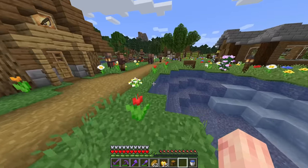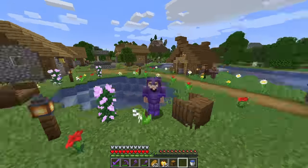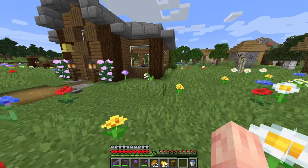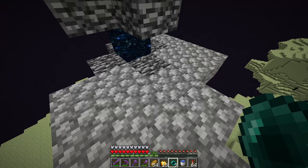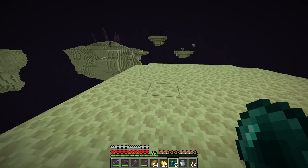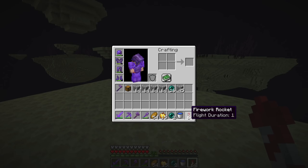There's also a few things we can do while we're in the end to make the end city hunting easier and find more end cities. So I'm going to head to the stronghold, head inside the end, and I'll show you guys what we can do. Here we are in the end — I built my way up to the portal, so let's hop in here.